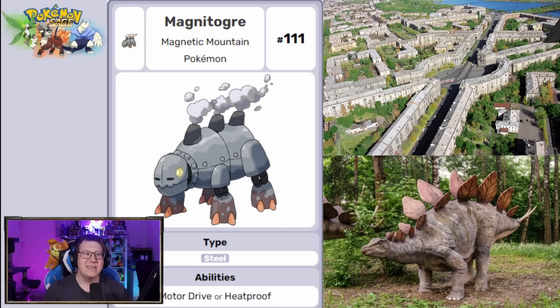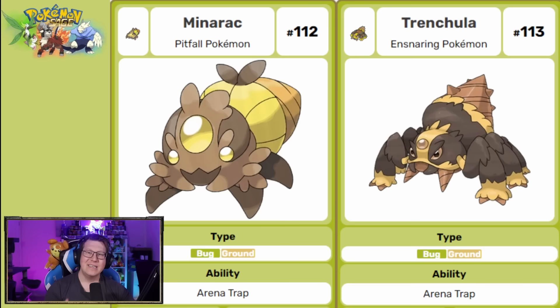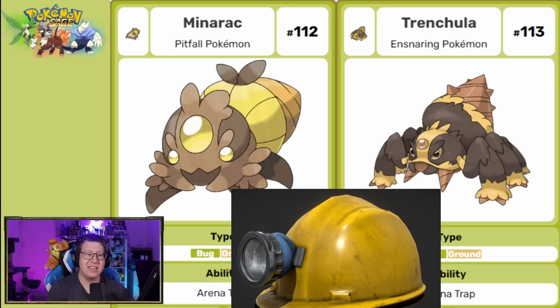Next is Magnetoga, a pure steel type Pokemon based on a Stegosaur — you can see that with the spikes on the back. But the whole thing looks very industrial, very metallic, very machinery-like, because it's also based on Magnetogorsk, otherwise known as Magnetic Mountain, which is a very industrial city in Russia. Another Pokemon I absolutely love is Minarak, which evolves into Trenchilla — bug and ground type combining a spider with a drill. There's also Miner's Hat inspiration: that big golden circle in the middle of its head is like the light on a miner's hat.